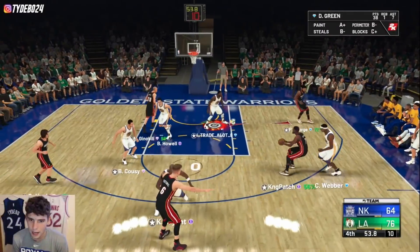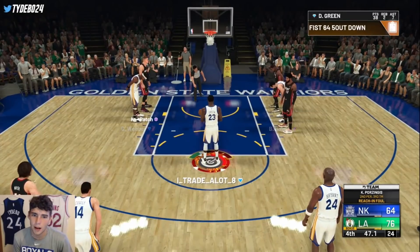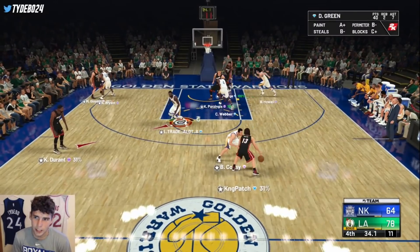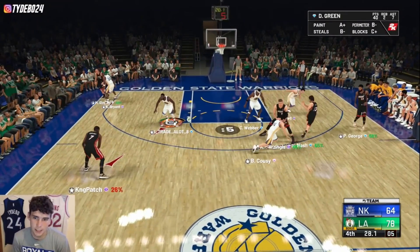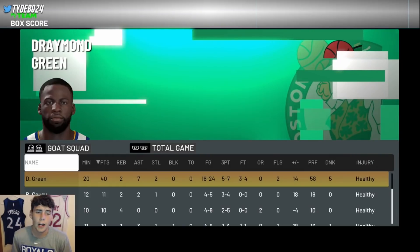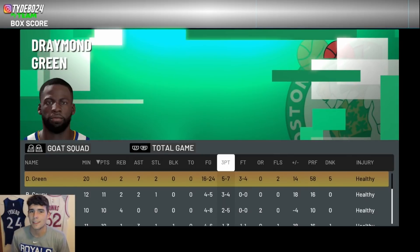Get it to Draymond in open court, up to C-Web — it's showtime. Draymond cleaning the glass. Get right around KP — just send Draymond to the free throw line. Big-time win, all behind Draymond Green's 40-point performance. He was absolutely elite — really efficient defensively too. Looking at the final box score: Draymond ended with 40 points, two rebounds, seven assists, two steals, 16 of 24 from the field, and five of seven from deep.